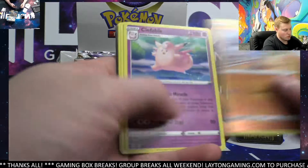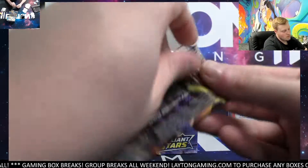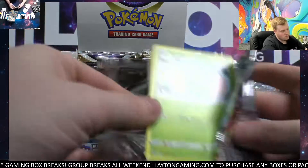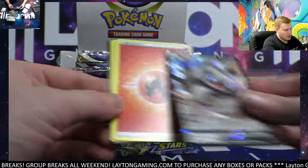Also got Rillaboom reverse and a Clefable. Aggron V — that goes over to metal energy.